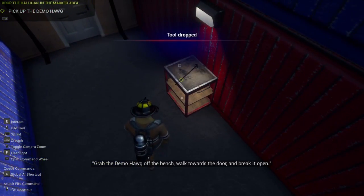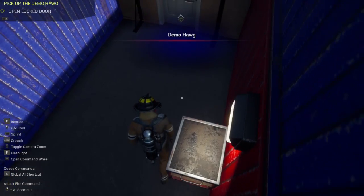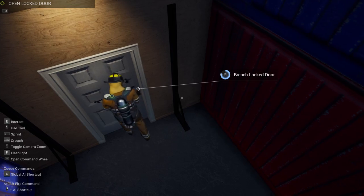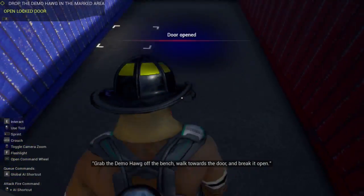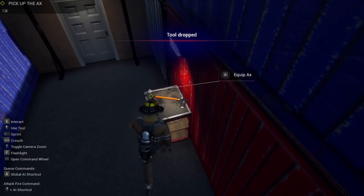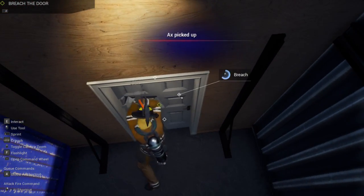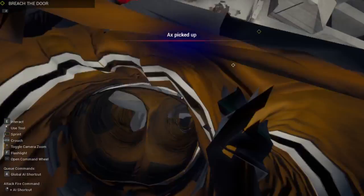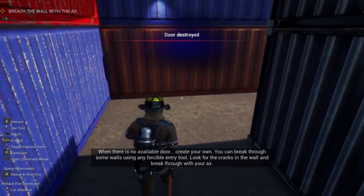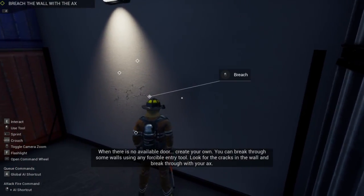Grab the demo box off the bench, walk towards the door and bust it open. I haven't seen one of these in a minute. I think we're using this axe next. Yes sir. You can break through some walls using any forcible entry tool. Look for the cracks in the wall and break through it with your axe. Examine the wall for cracks and break through.